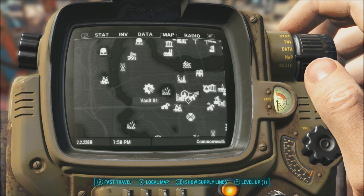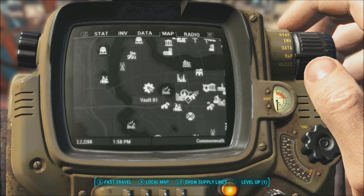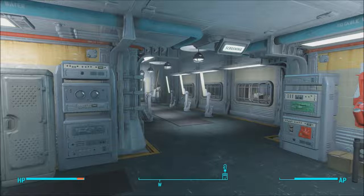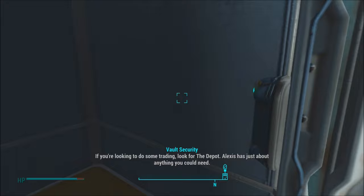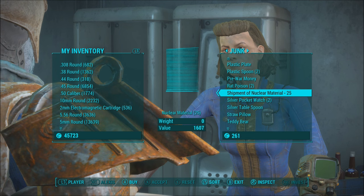Our next location is Vault 81. If you don't know where that is, it's just west of Diamond City across the pond. Once you're at Vault 81, follow the path and go to the very back where the elevator is located, and take it down to the common area where all the residents are.